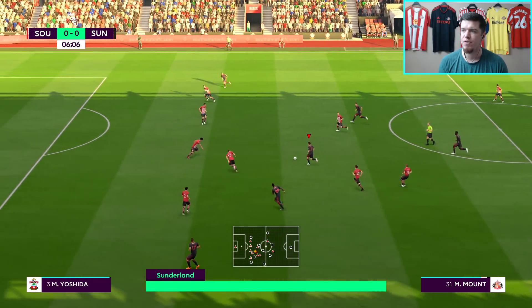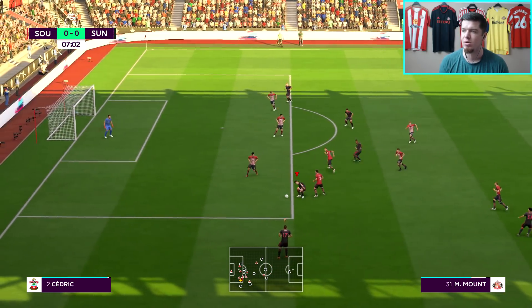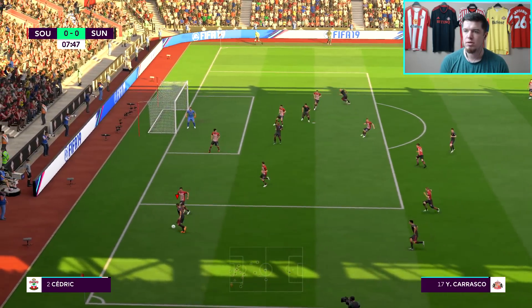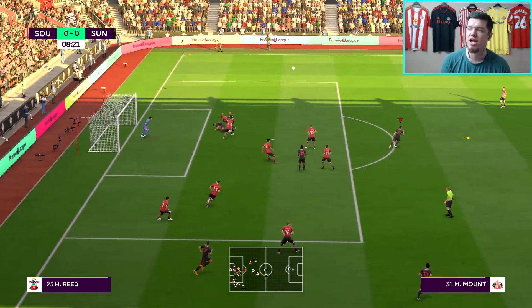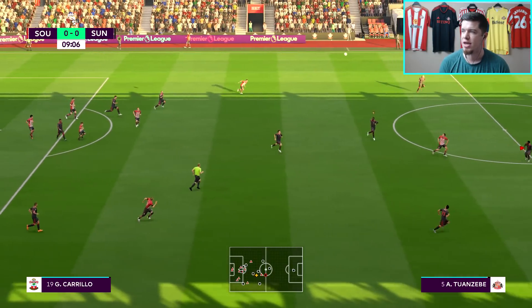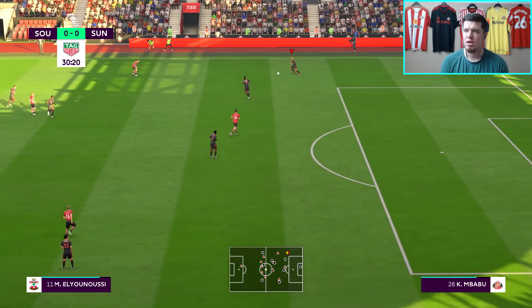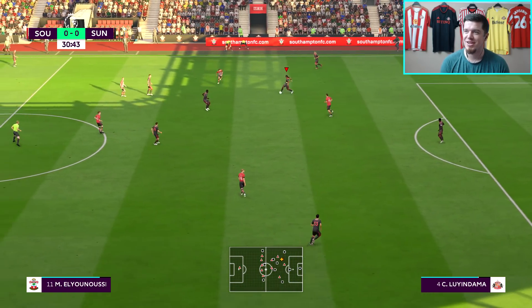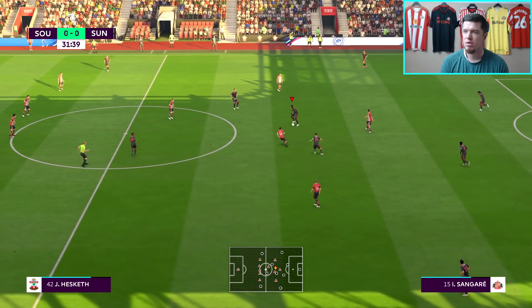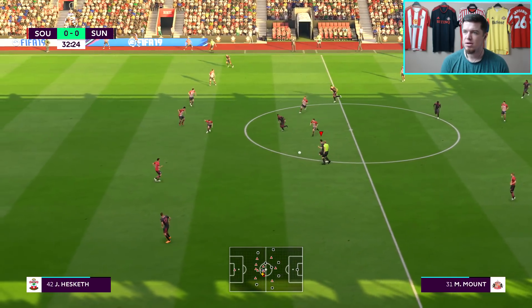Mount bombs forward but Dennis is stood still when he should be getting in behind. Mount hooks it back to Carrasco, who dinks it in towards the back post — not headed. It nearly finds Dennis on the edge. A couple of near moments early on, but half an hour in nothing much has happened. Southampton have done quite well possession-wise, with a couple of wayward crosses, while we haven't created anything going forward.